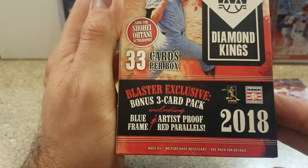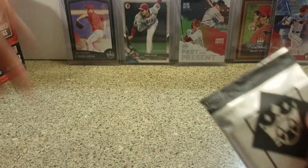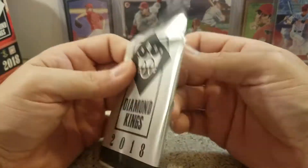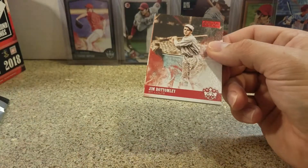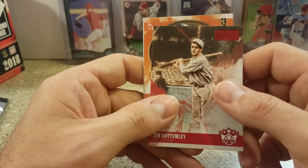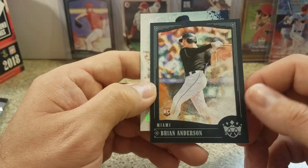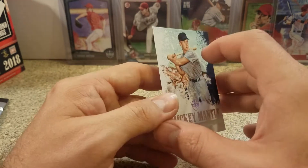Now this pack is the three-pack blaster exclusive — you get a Blue Frame, an Artist Proof, and one other thing I don't remember what it was. So I get the Blue Frame Otani and my Artist Proof was Ted Williams, which was kind of cool. Jim Bottomley again — Artist Proof. Our Blue Frame is Brian Anderson rookie — I believe he's pretty good too. And then you get a Mickey Mantle as well — that's what the other card was.